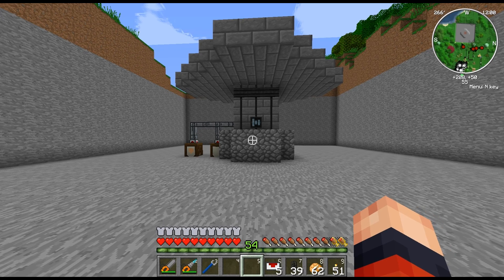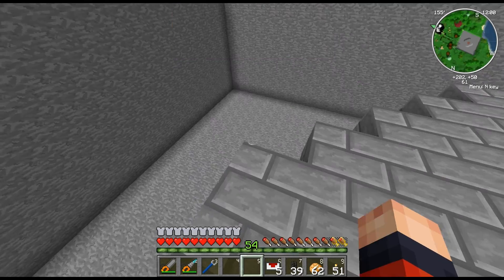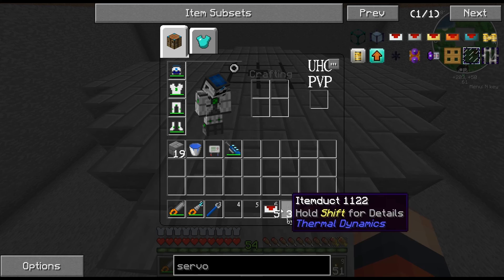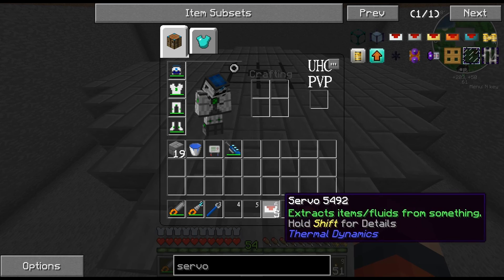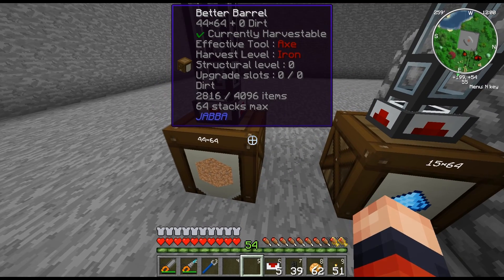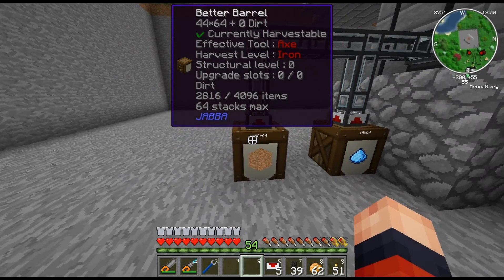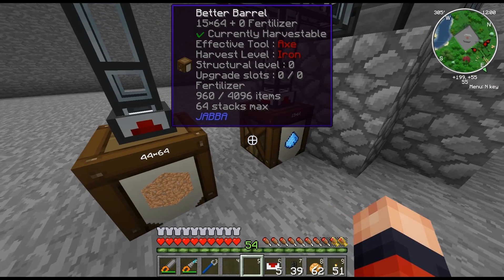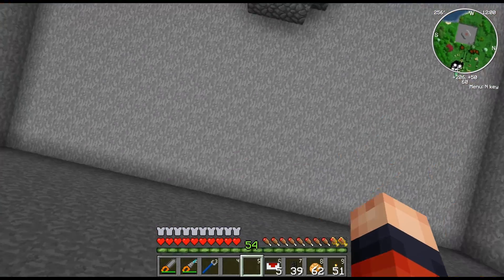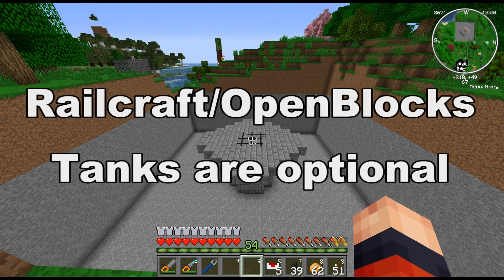I should point out the mods I'll be using. This is not a specific mod pack — I just put these mods together. The mods are: Thermal Dynamics for the item ducts and servos, JABBA which is better barrels (you could use normal barrels but better barrels are better), and Forestry and Buildcraft. If there are any other mods, I'll include those too.